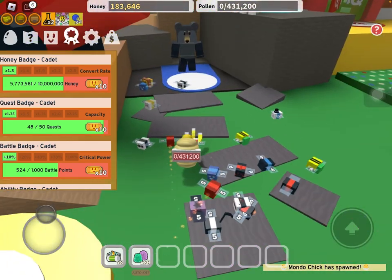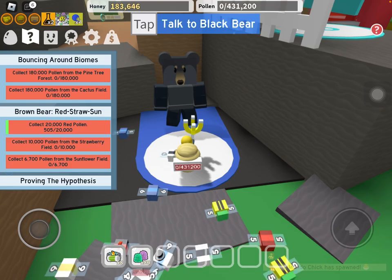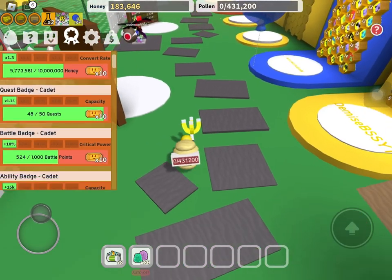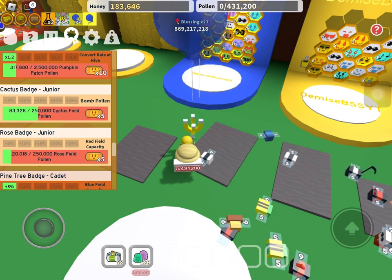An extra tip as well is to definitely do these badges according to these tasks right here. So let's say Black Bear's Quest is the one on top right here — it wants from Cactus Field and Pine Field, so we want to grind those. And like I said, you want the Cactus Field, so it's perfect right here.